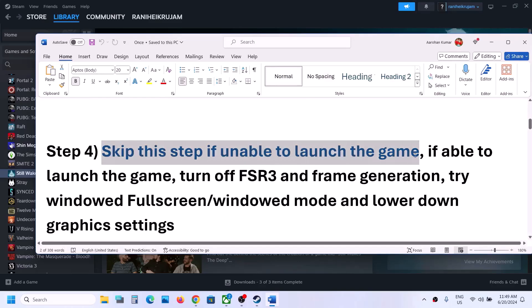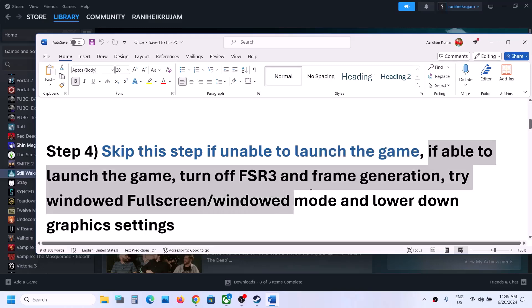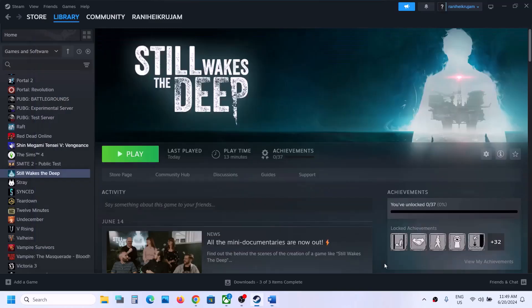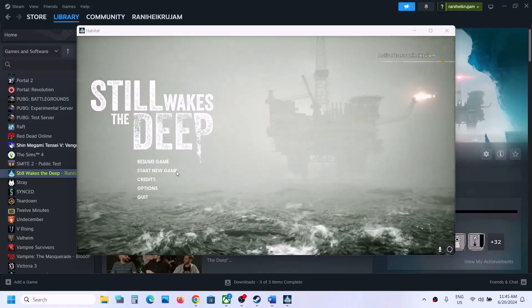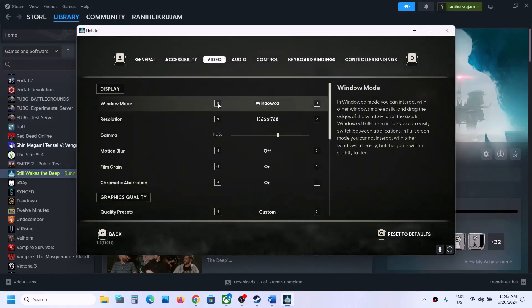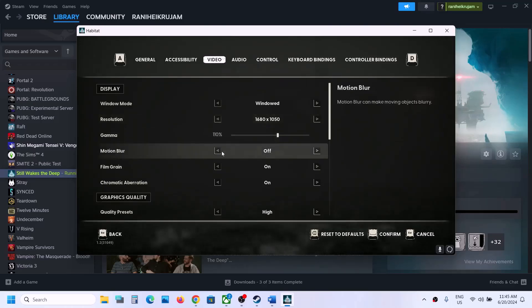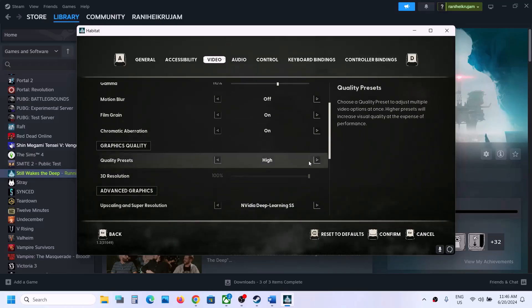Skip this step if you are unable to launch the game at all. But if you are able to launch the game, you can turn off FSR 3 frame generation, try windowed fullscreen or windowed mode, and lower the graphics settings. Launch the game, go to Options, then go to Video. If the display mode is set to fullscreen, set it to windowed fullscreen or windowed mode. If the resolution is set to 4K, try 1920x1080. You can also turn off motion blur.